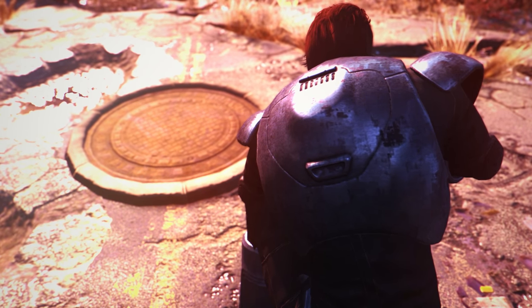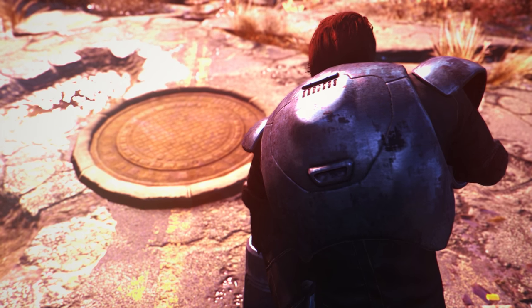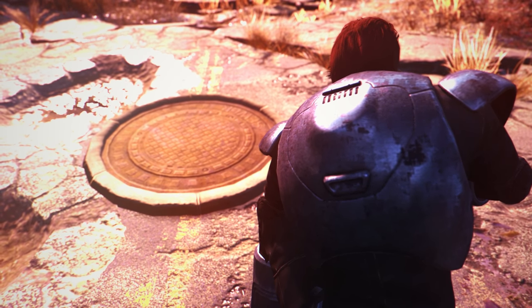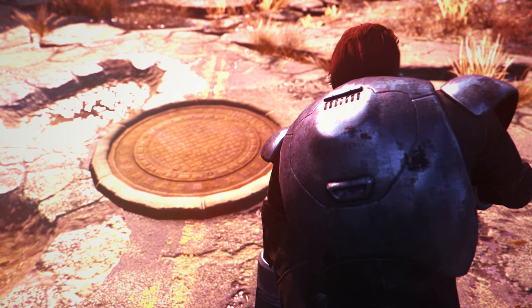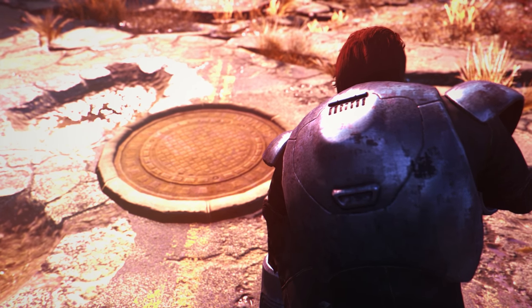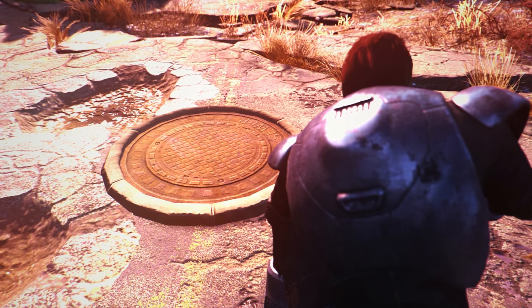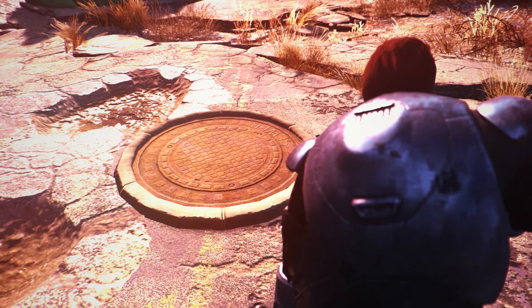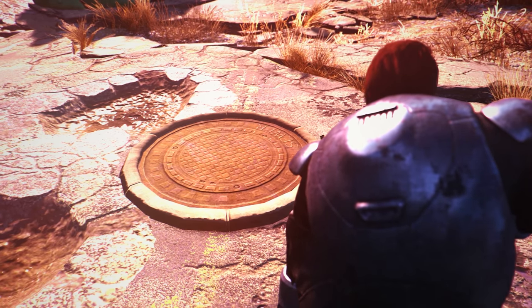Once you've downloaded this mod you will most likely find the first manhole cover just outside of Sanctuary and the Red Rocket. It's pretty easy to find — it's on the floor and it just looks like a grid. You basically go up to it and it will say that you've discovered a new location. You will go inside the manhole cover and come out inside the Underground Railroad.